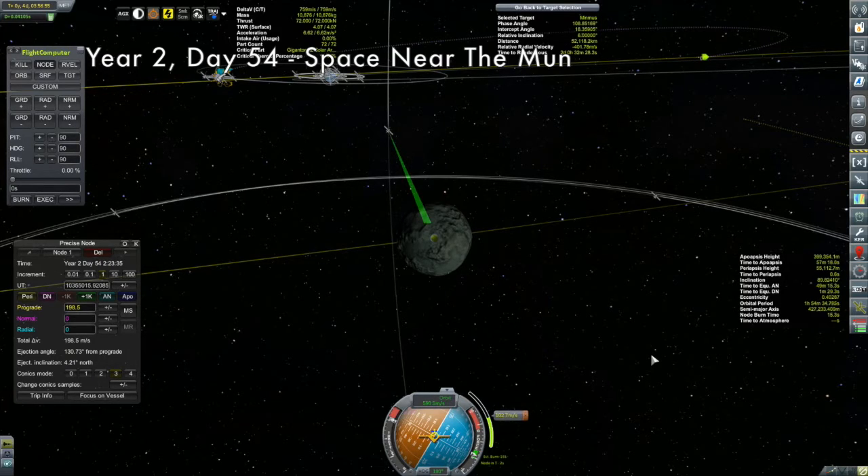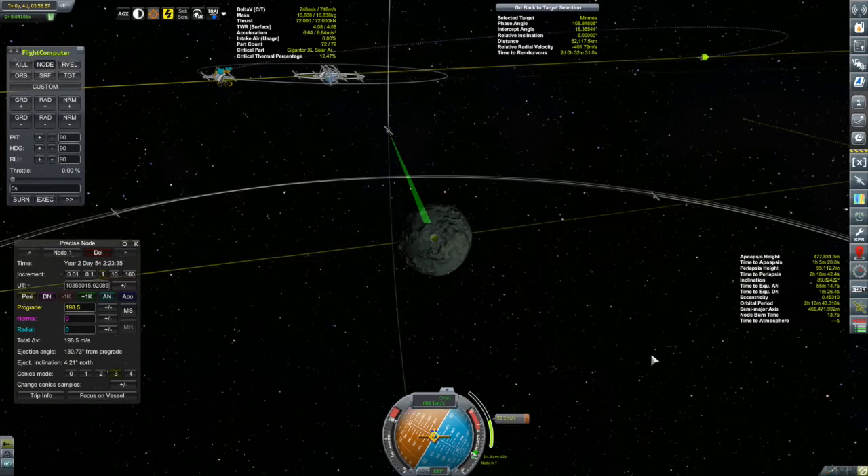At Minmus I happen to have a resource driller on its way right now, with the mission to harvest 400 units of ore from Minmus' surface. I figure, why don't I put that thing in orbit? It doesn't have a Convertatron on it. This thing does have a Convertatron on it — maybe the two together could make something from that 400 units.